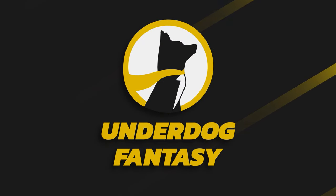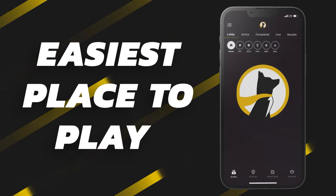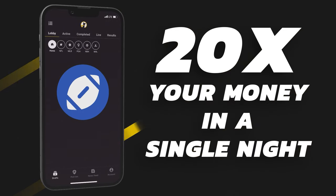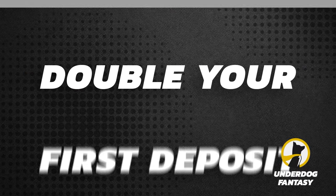Underdog Fantasy is the best and easiest place to play fantasy sports and their pick'em game. Sign up now with code poodle to claim your special pick plus a first-time deposit offer up to $250 in bonus cash.